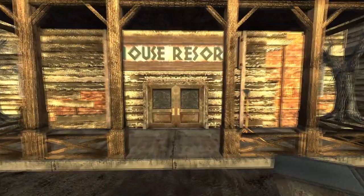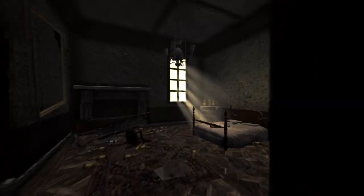Next up is Camp Golf. There are three caps at this location. Enter the resort house and take the stairs up to the right. Enter the first room on the right and the three caps can be found on the dresser.